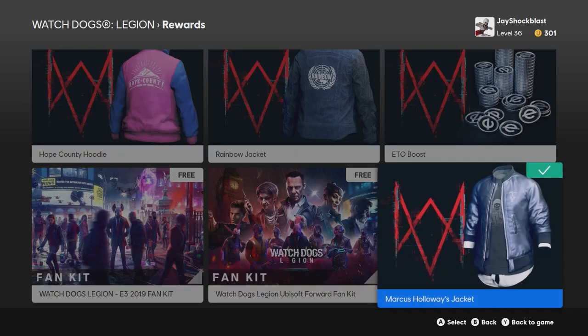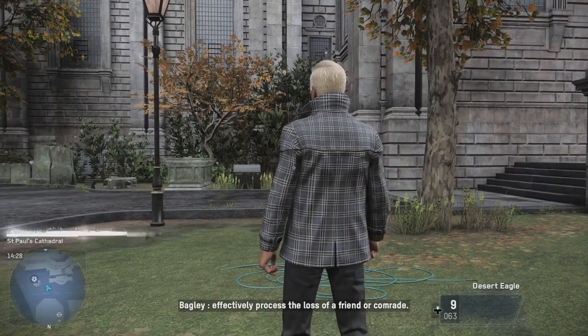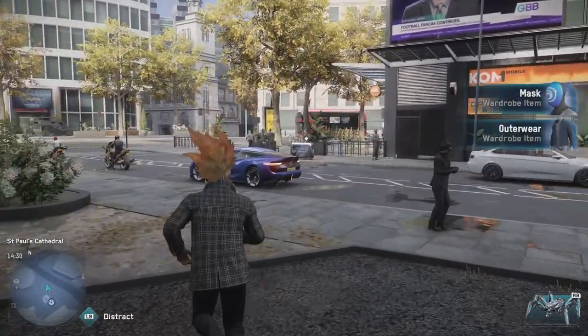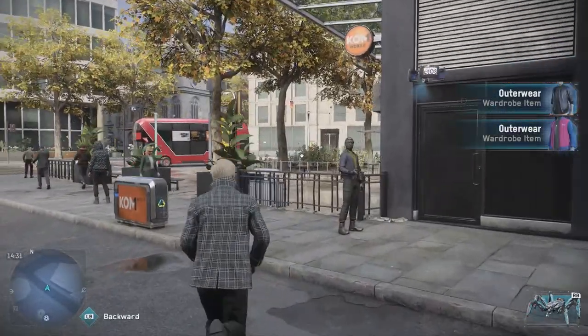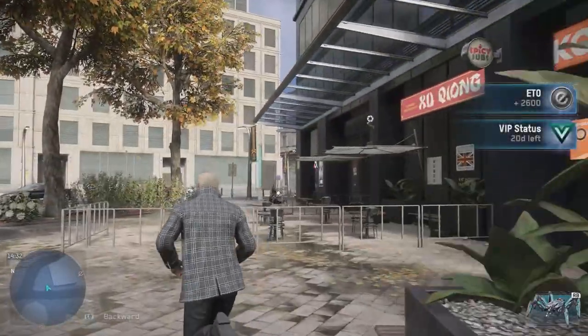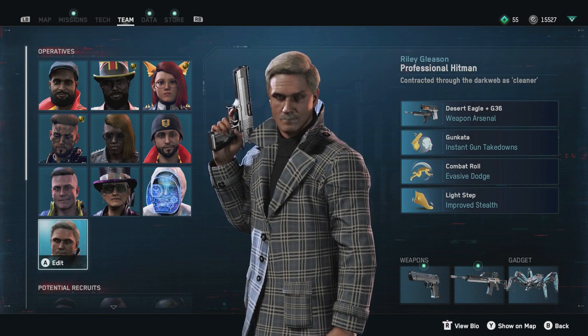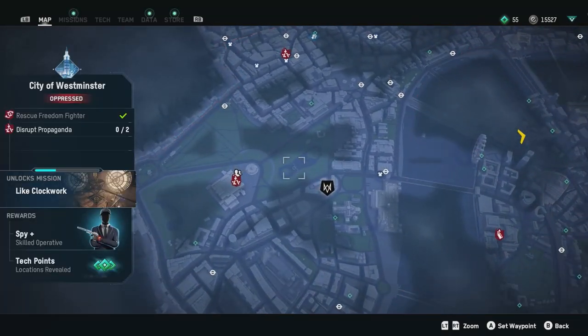Now we can check them all out in the game. I hope you can appreciate all the hard work and effort I put into that. Here we are loading into the game. I've got my assassin here, that's Troy. Look at that — we got the hat, we got the mask, and we got the outerwear wardrobe item. Now we need to find a shop, because for whatever reason you can't change your outfit in-game, so we're going to go to headquarters because you can change there.